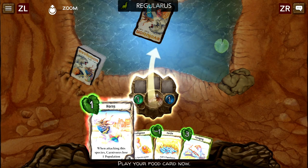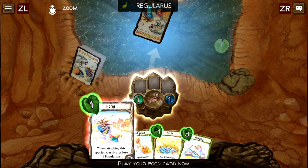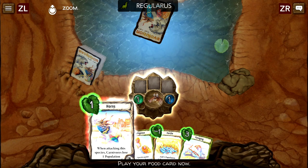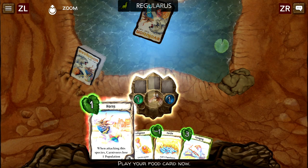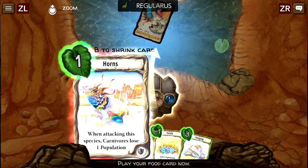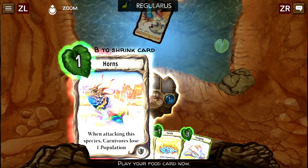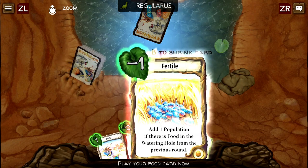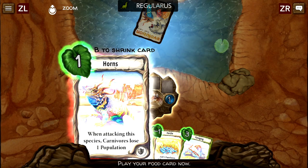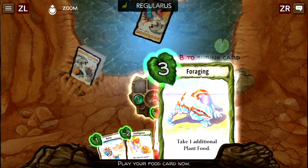I won't go through every single rule, but I'll try to explain what I'm doing as we go along. This is a game about building a species and evolving it, as you might guess from the name. You give your species trait cards which affect their abilities, and you can also increase their population and the size of the creature. Creatures can either be vegetarian or carnivores.